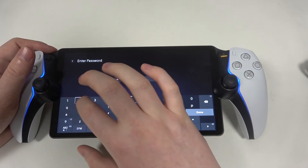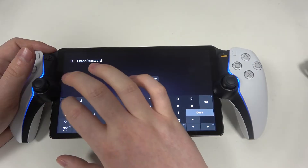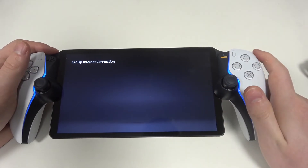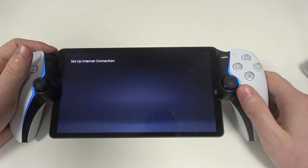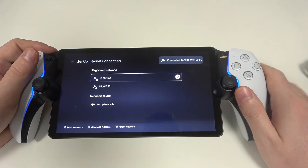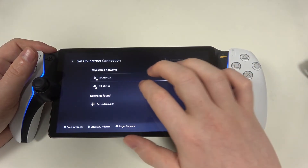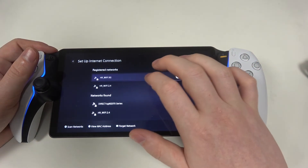Choose whichever network you want. Enter the password and click done. After you've entered a proper password, you'll be able to pick between the different networks that you've connected to.